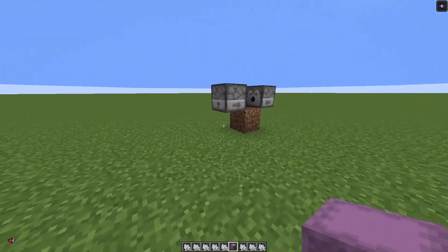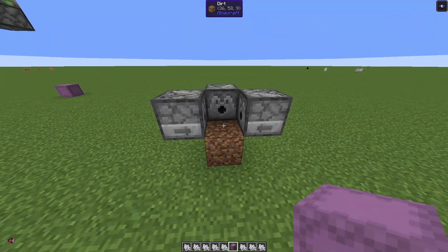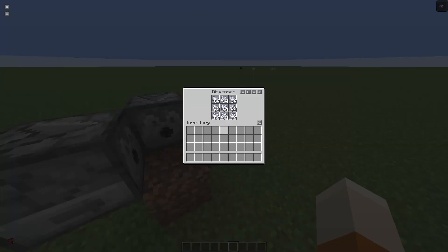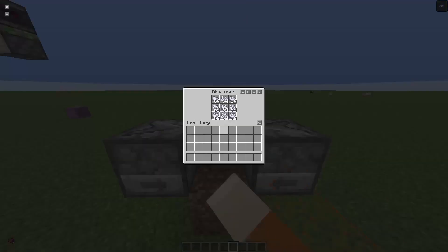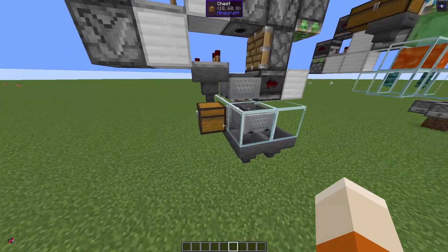The thing about shulker box unloaders is they need to deliver your items at the correct speed. If they are too slow, they can't keep up and your farm won't work at maximum efficiency. If they are too fast and you put your items in water streams or on the ground, the items could despawn. So our instant shulker box unloader might not be the best option if we are not sure we can handle 27 stacks of the items. This is where this shulker box unloader comes in really handy.